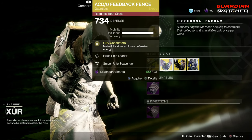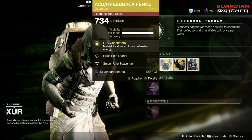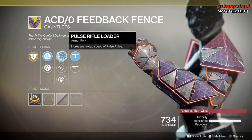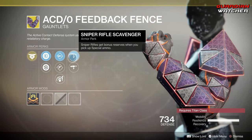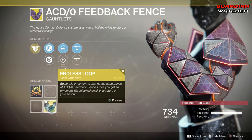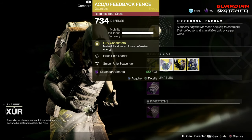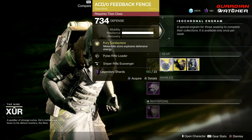Next exotic is the ACD Zero Feedback Fence for the Titan. The intrinsic perk on this is Fury Conductors, which melee kills store explosive defensive energy. Then we have Pulse Rifle Loader, Sidearm Loader, Momentum Transfer, Sniper Rifle Scavenger, as well as Machine Gun Scavenger. It also has an ornament called Endless Loot — and that's what it looks like, it looks pretty badass. This is definitely a good exotic for Titans in PvE as well as PvP. It's definitely going to get a 2 to 2.5 in both.